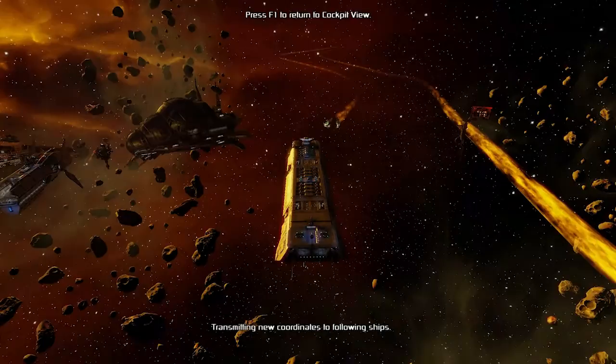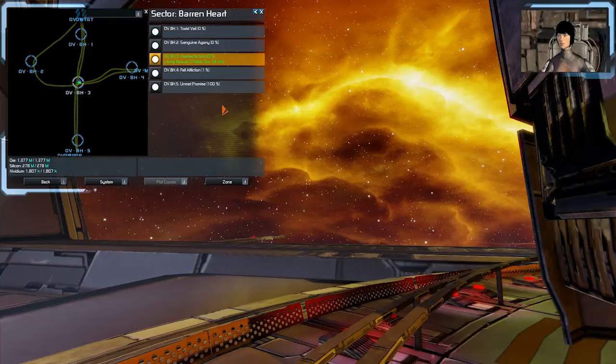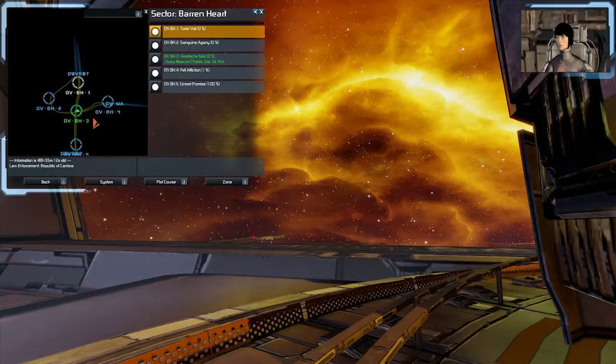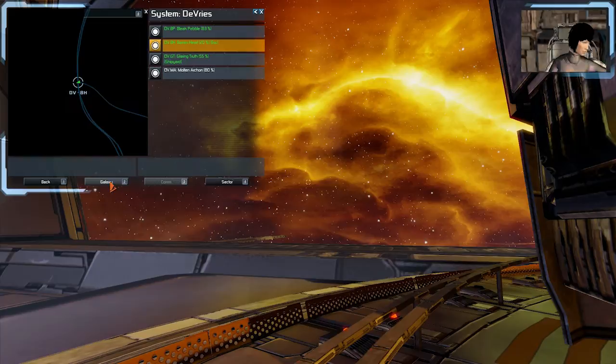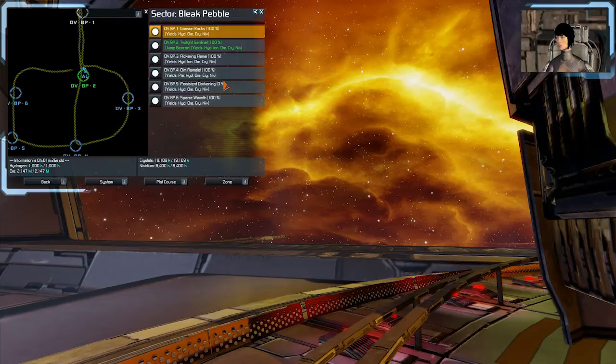Here we are in the sector. I can see one of my miners — actually two of them. A lot of my trade and mining ships operate in Barren Acre or Black Pebble. Eventually I'm going to put a cell recharge facility for jump fuel — I think I'll put it in Black Pebble, because that's where the majority of my ships fly to harvest plasma, ions, and other bits and pieces.